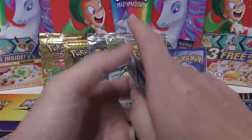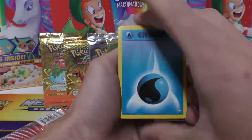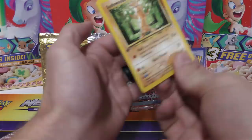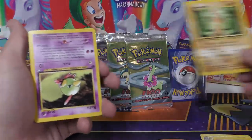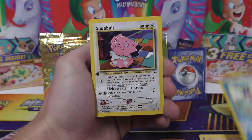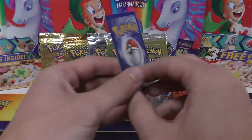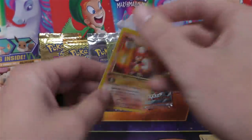Pack number one. We have a Water Energy, Croconaw, Lanturn, Skiploom, Gligar, and an upside-down Sudowoodo — the card itself is actually upside down, which would be kind of cool. We've also got Natu, Horsea, Totodile, and Snubbull. And then for the rare holo we have Magby, so we got one of the baby Pokémon. Looks to be in pretty good shape — might have a shot at a PSA 10.